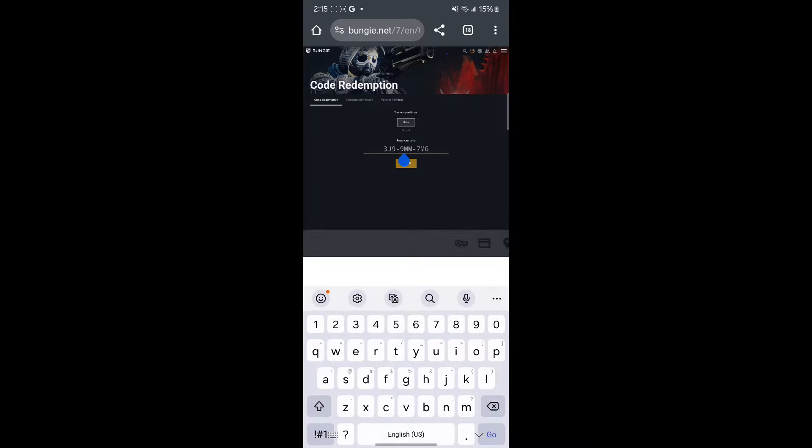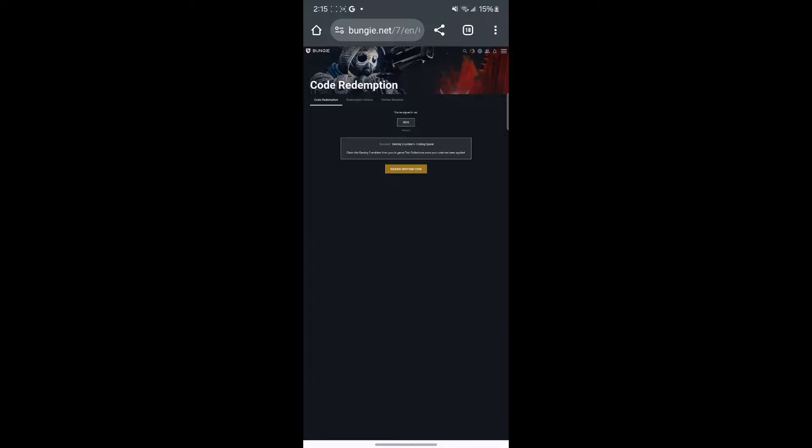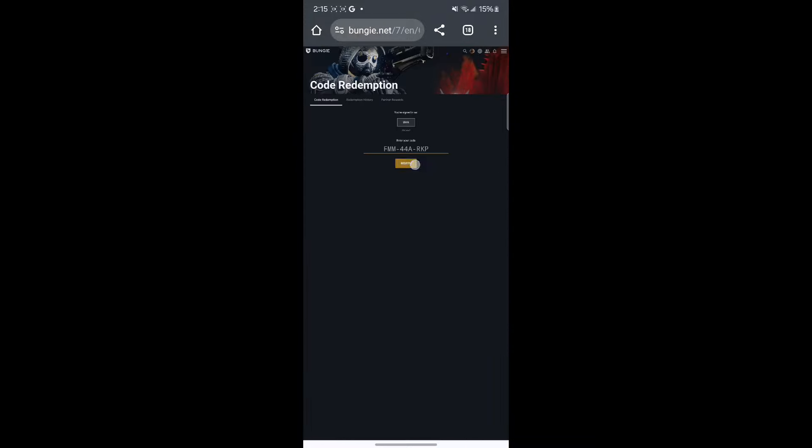So you want to paste all your codes. And right there, it should work. There's our first code, and we're going to be pasting all of them. As you can see, we got the first one, then the next one. We're going to do all four codes for you guys. Next one, and then there's the last one, right there.